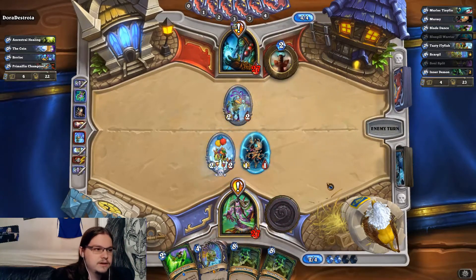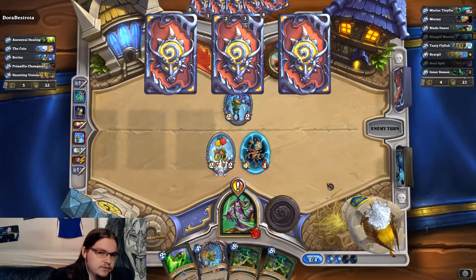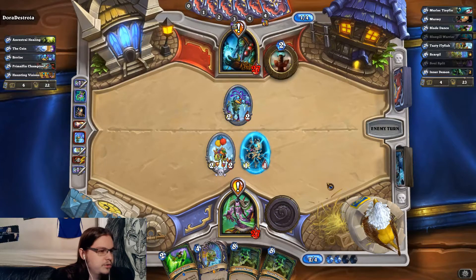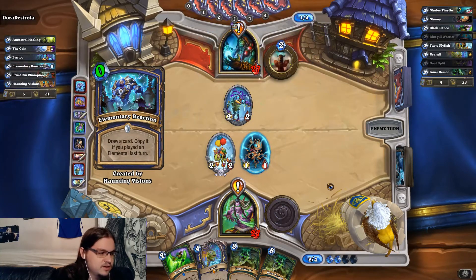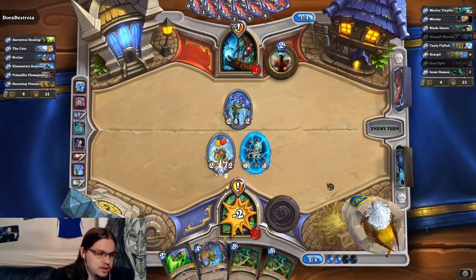Generally speaking, totems from Shaman are particularly dangerous, as are any other non-Murloc minions. The idea for playing Shaman presumably is to get Bloodlust — the counterpoint being Druid has Savage Roar. For wide boards, there's a good amount of stuff that would make sense with Murlocs, like Soul of the Murloc. I don't think Murloc synergy is consistent enough of a strategy to build your class around.